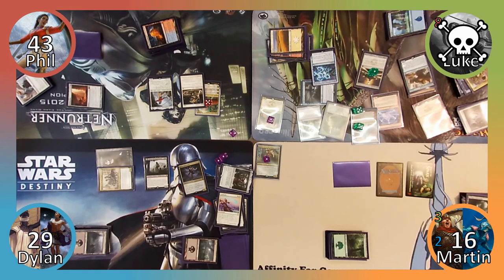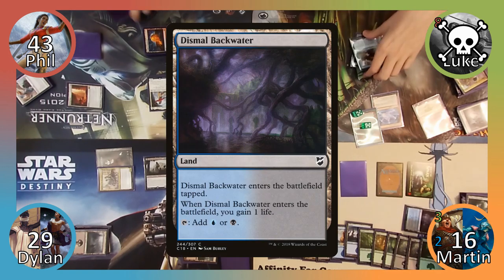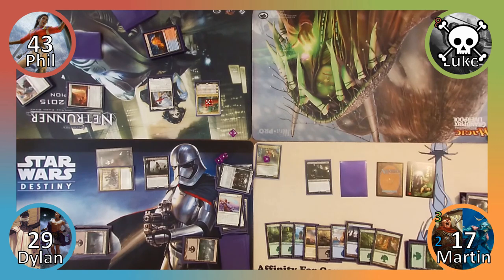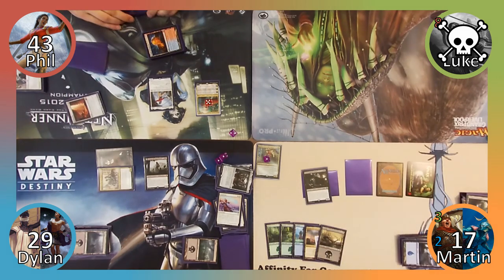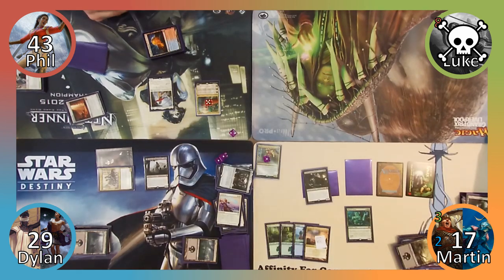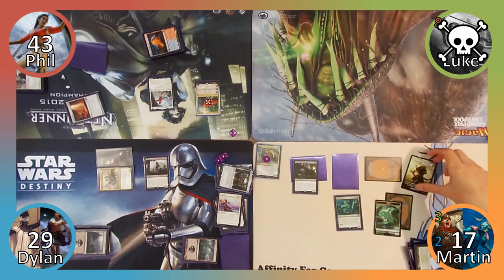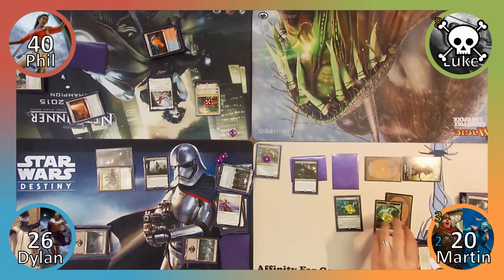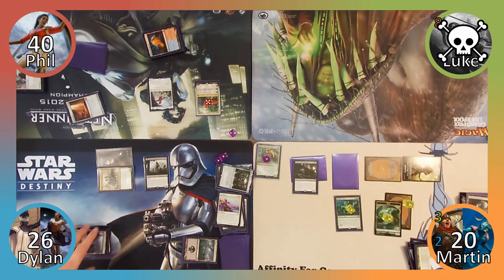I see a theme here with Narset decks milling themselves out. Martin then moves to his turn. I play Dismal Backwater, gaining a life, and then recast Gonti, once again targeting Phil's dwindling library. I exile a card, recast Biogenic Ooze, and create a 2/2 Ooze, before creating another Ooze with Biogenic Ooze's ability. Moving to combat, I attack Dylan with my 3/3 lifelink worm and Phil with my 3/3 deathtouch worm, neither of which are blocked. Dylan takes three, Phil takes three, I gain three, and then move to my end step. I put a plus one plus one counter on all three of my Oozes, and then pass to Dylan.